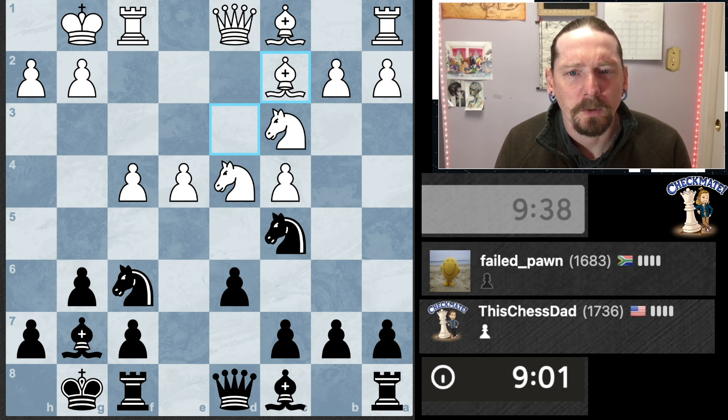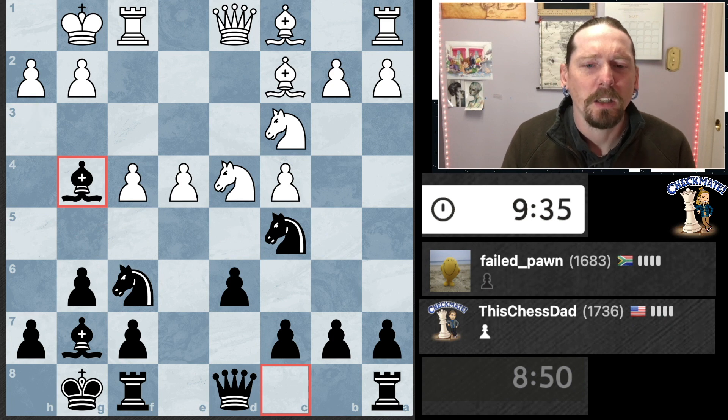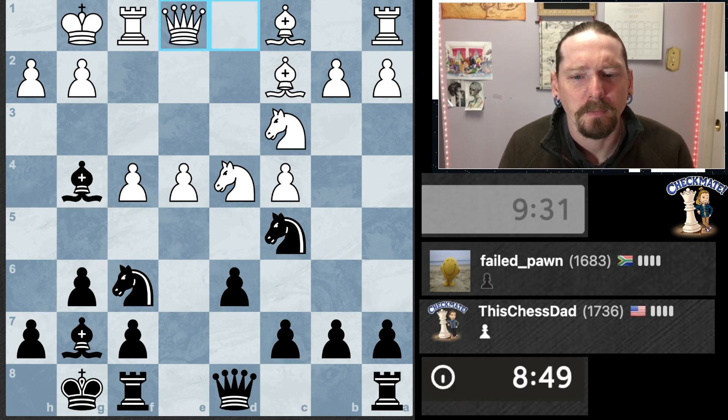Bishop here, queen moves, but then the bishop isn't doing anything. I think I like it there anyway because if he decides to try and attack it next move, that continues to weaken his king side, and I think that's good for me.